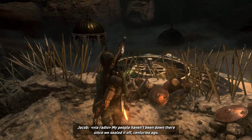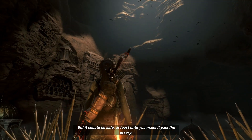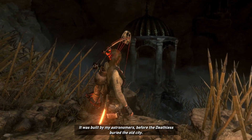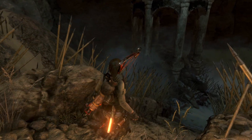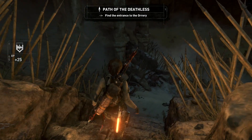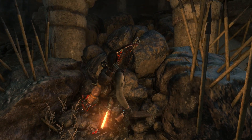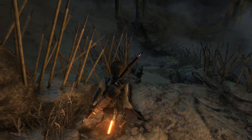My people haven't been down there since we sealed it off centuries ago, but it should be safe — at least until you make it past the orrery. Was it part of the observatory? It was built by my astronomers before the deathless buried the old city. You'll need to use it to open the entrance to Kitezh. Path of the deathless — let's find the entrance to the orrery.